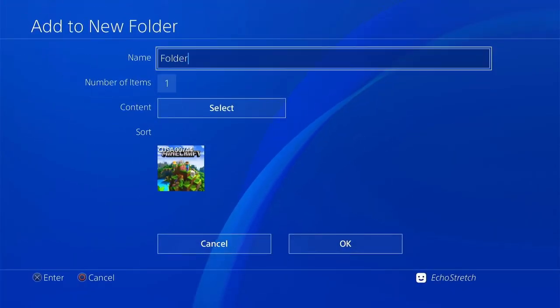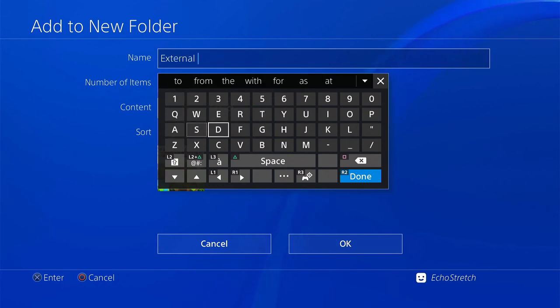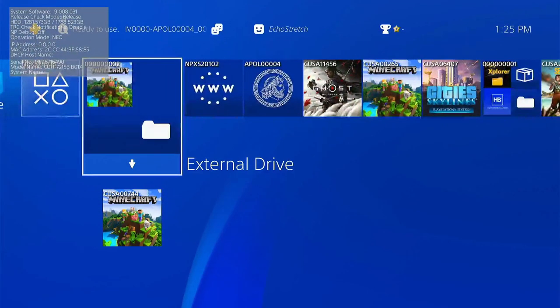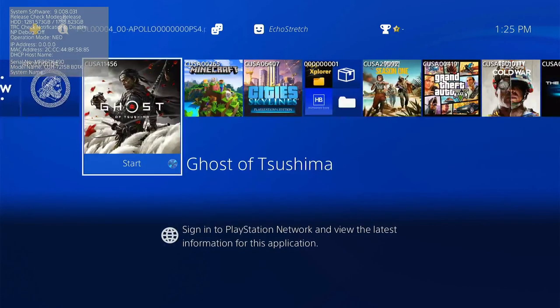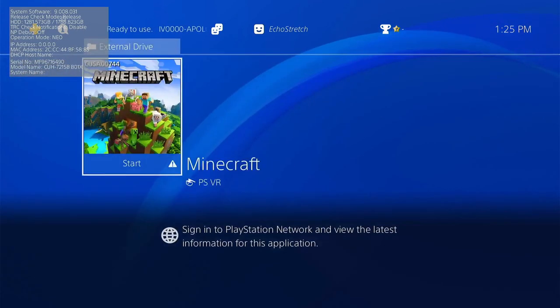We can go ahead and add it to a folder — create a new folder and just name it 'External Drive', then go ahead and hit OK. Now if this was a different game and you only had one on there, obviously you would know which one it is. But in the case that you do have two, you can do it that way.